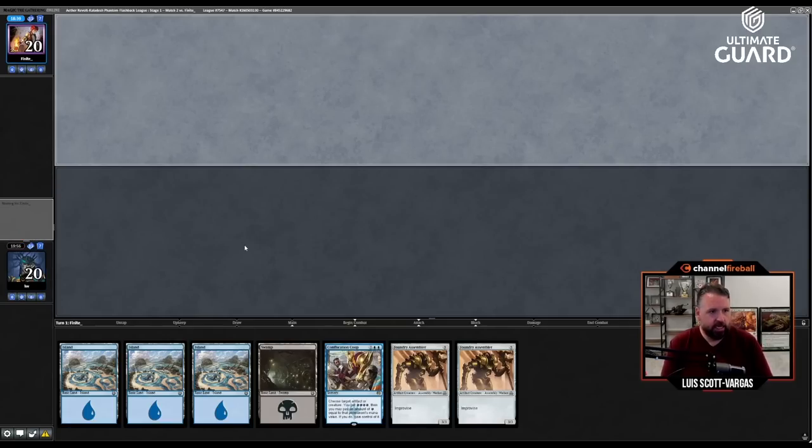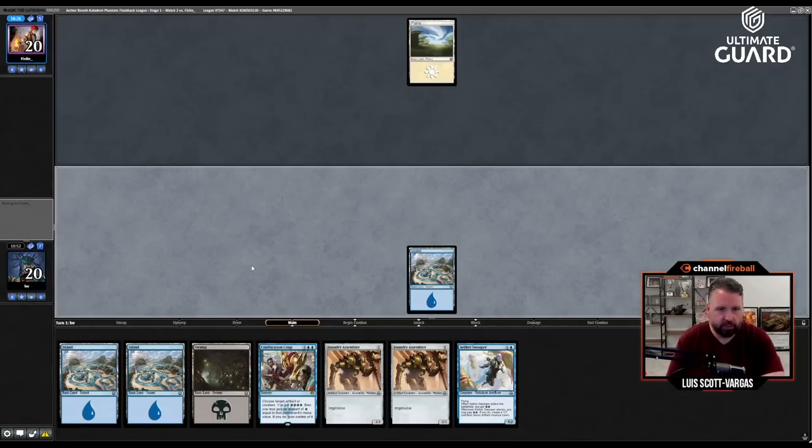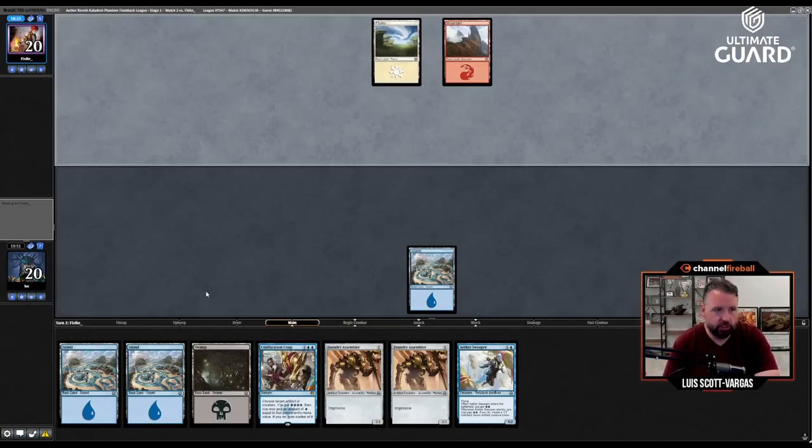Any of my two-mana artifacts that produce a Cogworker let me cast one of those on turn three — I have four two-mana artifacts that do that, and a ton more that let me cast it turn four. They also mulliganed. I have Confiscation Coup which is one of the best cards in my deck — maybe the actual literal best card in my deck.